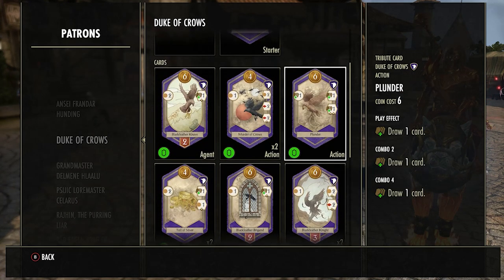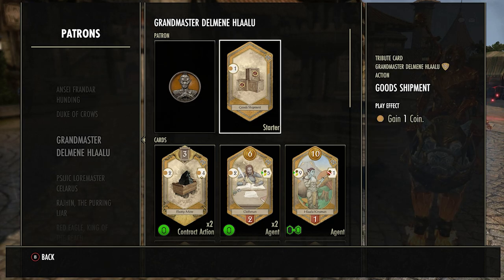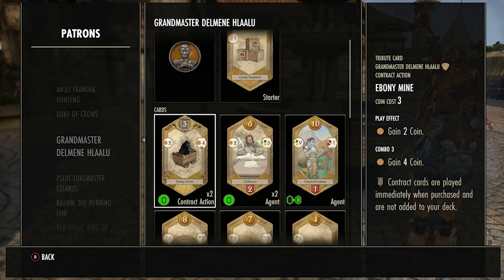Now we're going to go over all the Grandmaster cards. The starter card you get here is Good Shipment — it only gives you one coin. I would keep this in your deck until you have all your normal gold cards doubled, because if you happen to get a couple of gold cards you can combo them and it lets you use a patron twice or grab a card from the middle for free. Keep it until you don't need it anymore.